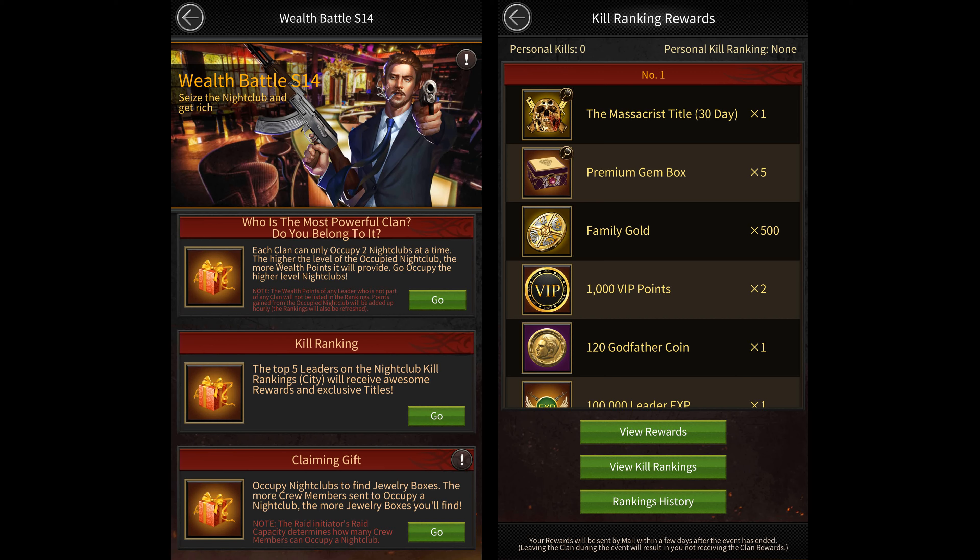They've also added a whole bunch of new features in this update. The first thing they've changed is the wealth battle. You can now get points for killing troops in the nightclubs during the wealth battle. The top five players with the most kills at the end of the event will receive the massacre title, which gives 2% crew defense for anywhere between 3 to 30 days depending upon their rank, along with a lot of other rewards. During this event you only get one point per kill regardless of the level of troops you kill.